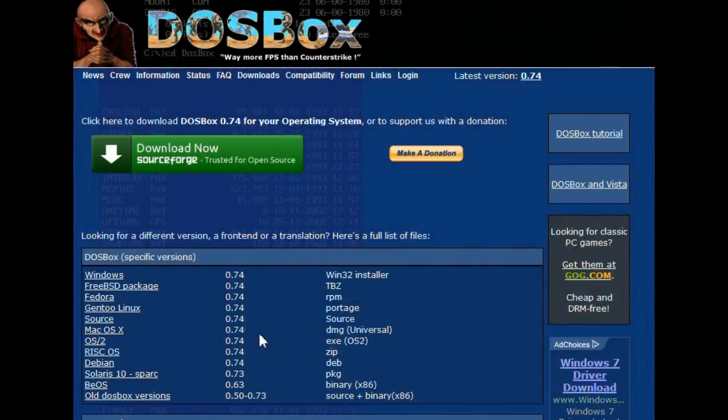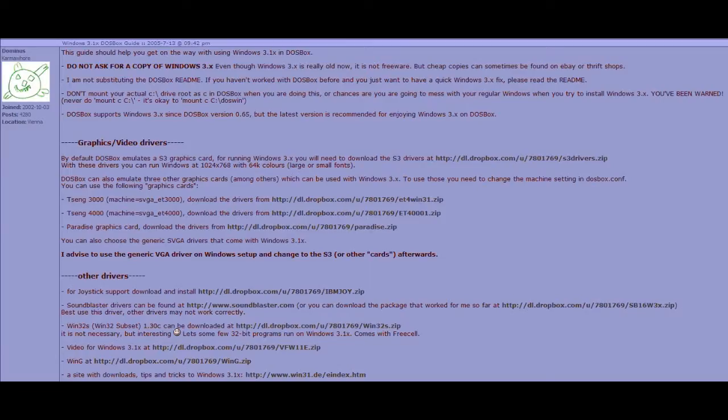In this tutorial, I'll teach you how to use DOSBox emulating Windows 3.1 to run this game. First of all, you'll have to download the Win32 installer for the latest version of DOSBox, which is 0.74 — but of course I already have it installed. Next, after you've installed DOSBox, you'll now have to install Windows 3.1 inside it.